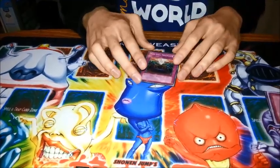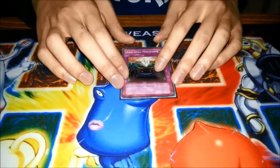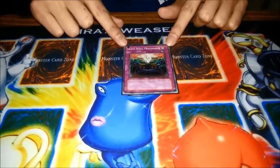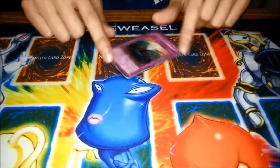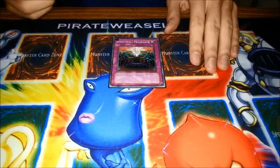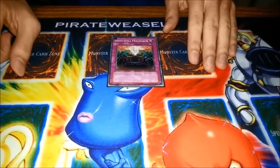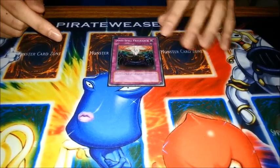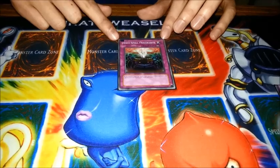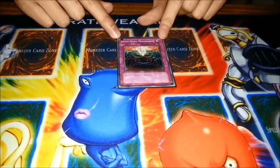Another card I've been playing around with is Anti-Spell Fragrance. You may have seen my deck profile — I did a profile on Ninjas of Morgulok which ran 3 of these. What Anti-Spell Fragrance does is force both players to set spell cards on the field before activating them, and they won't be able to activate them until their next turn — so they can't use spells on their opponent's turn. This is good against mainly Spellbooks. However, don't get the impression that this will stop Spellbooks entirely — it really only stops them for a turn.